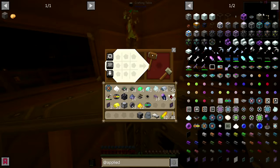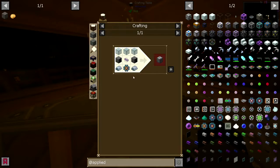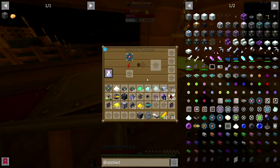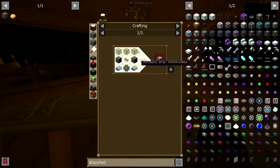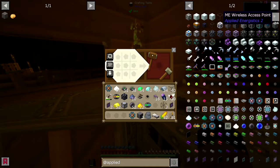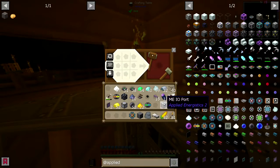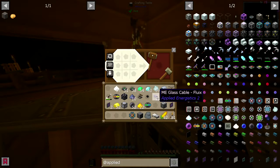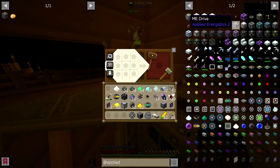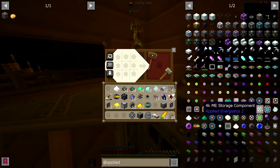One for me, two for the I/O port. And I need another logic processor. Let's bake it, it's baking, delicious baking processor. Need glass, some standard glass. Lovely. Not 100% sure how this works, but we'll see. I know I can pre-format drives, but I wonder if it has to be connected to the power. That makes sense at least. So we'll see once I get all that up and running.